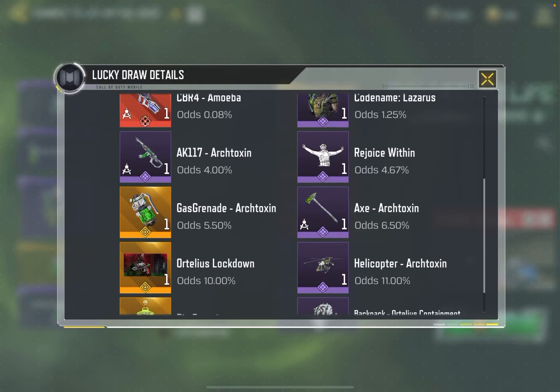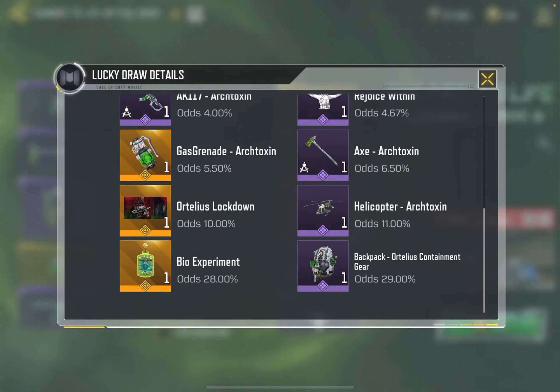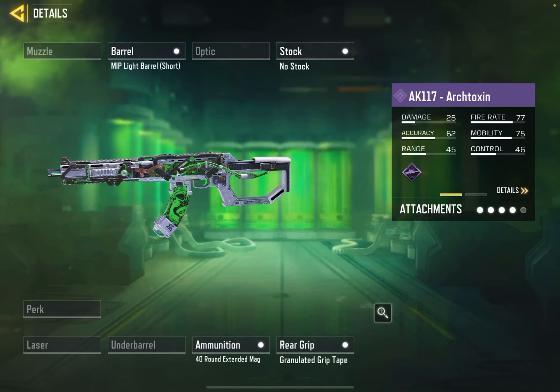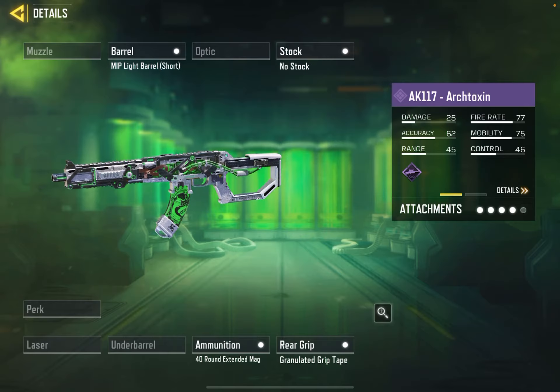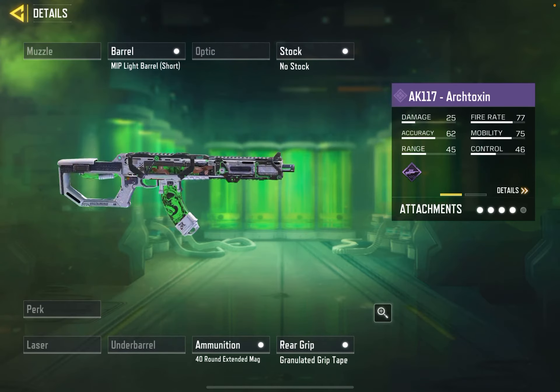Gas grenade — that fits the theme. I don't use gas grenades, but I honestly might if I get that. There's the AK-117. I like the AK-117, but I have only crappy skins for it. That does not look as good as I thought. I thought it would be animated.